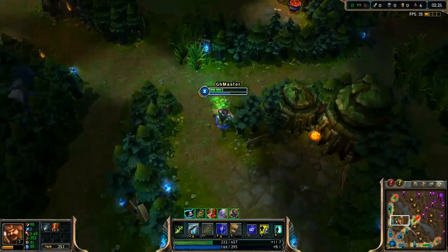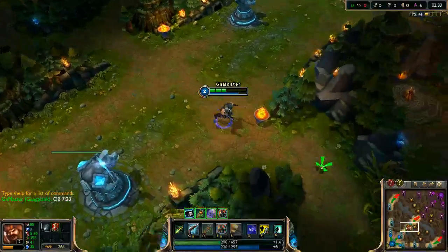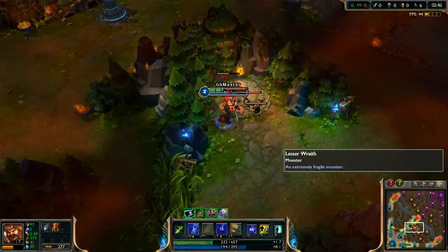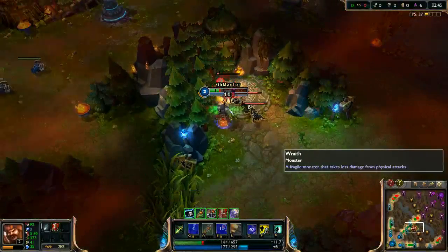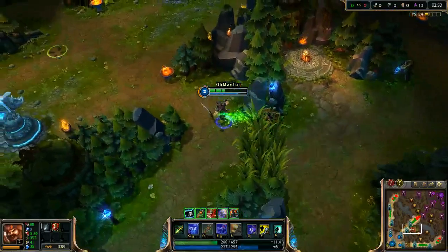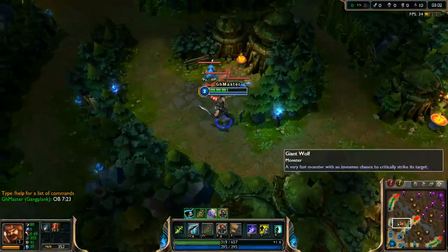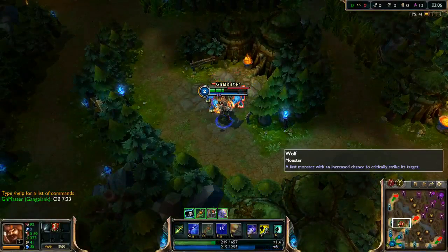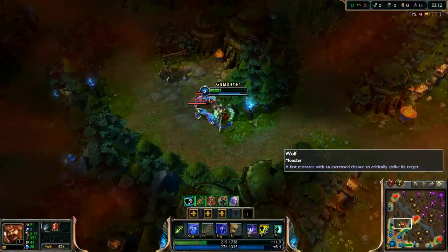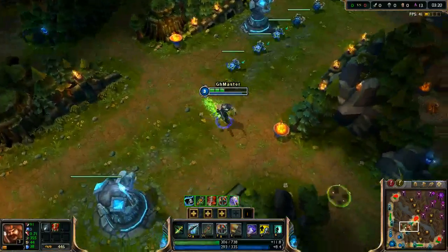This ensures the enemy will not steal the buff from you in the last seconds. Always track the buff respawn time — you can do it by adding 5 minutes to the time you cleared the camp, then post the time in chat. For example, I posted 'OB 7:23', meaning our blue buff will respawn at 7:23.